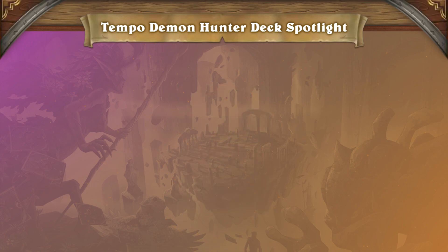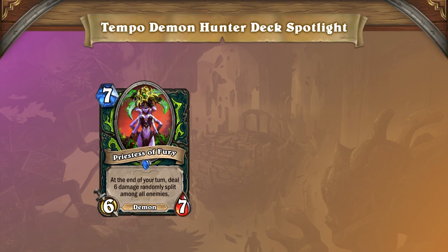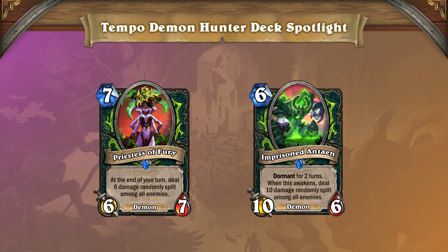against slower decks it's almost like a guaranteed Pyroblast to their face. If you haven't already ended the game with the sheer power of Demon Hunter's early game, Priestess of Fury and Imprisoned Antion will make sure to close the game out.